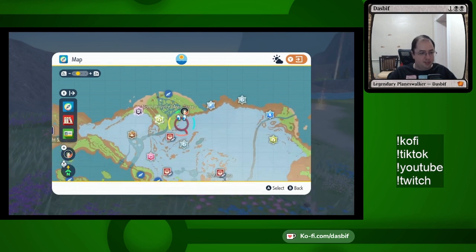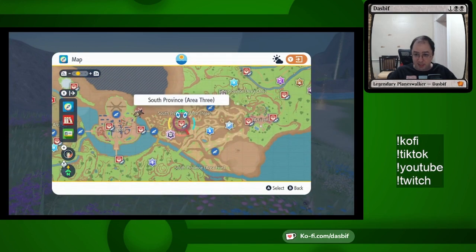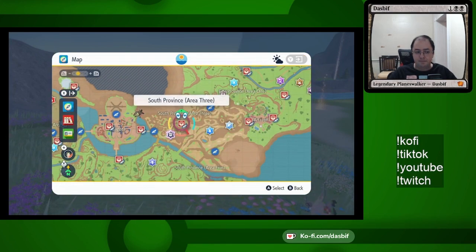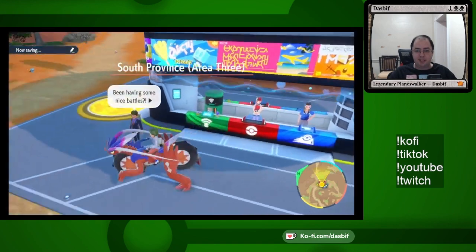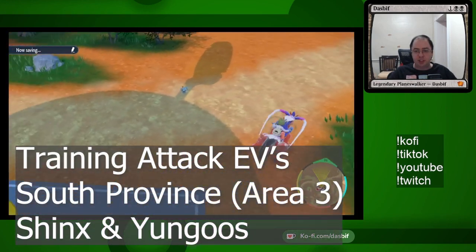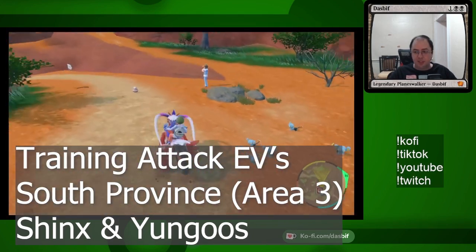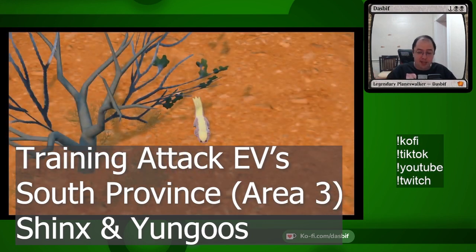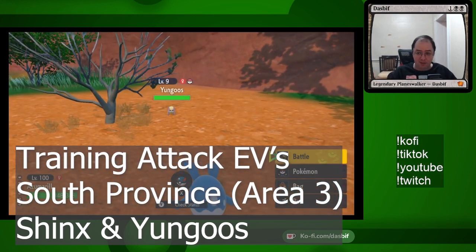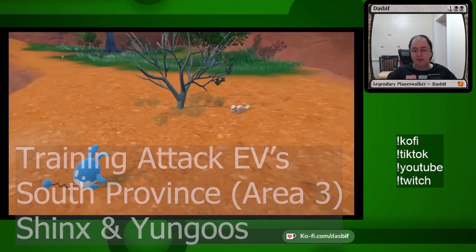For attack, I go down here to South Province Area 3. For attack here in South Province Area 3, there are Shinx. They usually come in big packs. There's also occasionally Yungoos. Shinx and Yungoos each give one attack effort value for each one you knock out. With the Power Bracer equipped, that's nine. So that's attack.